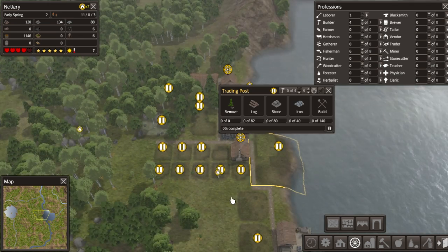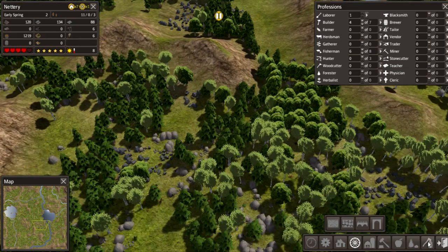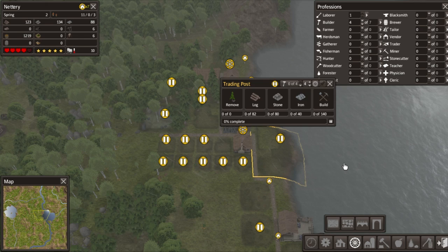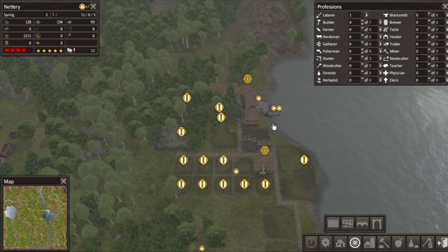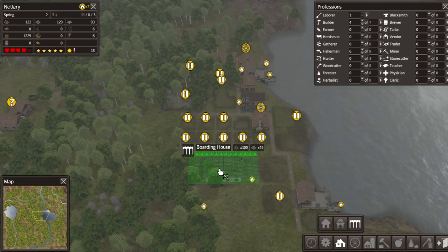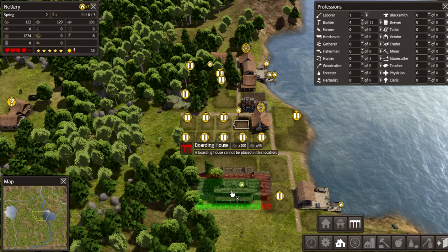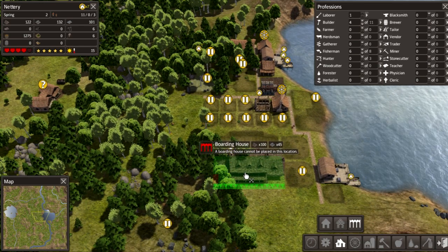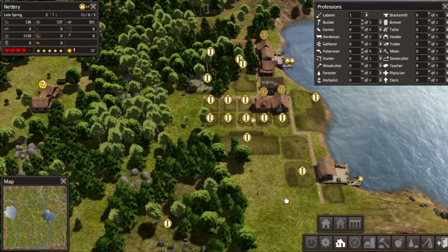We actually need the trading post as soon as possible because we need fields, which means we need seeds, and those seeds will be bought through the trader who's coming. We still have seven homeless people. Maybe I can fix that with a boarding house - the mine is there, so one boarding house for now.